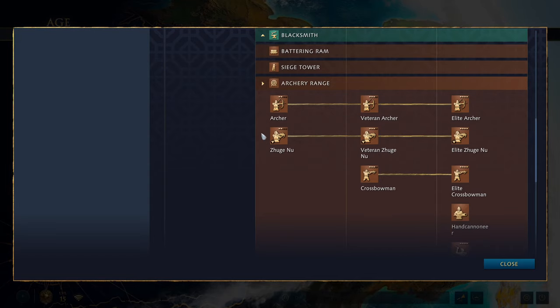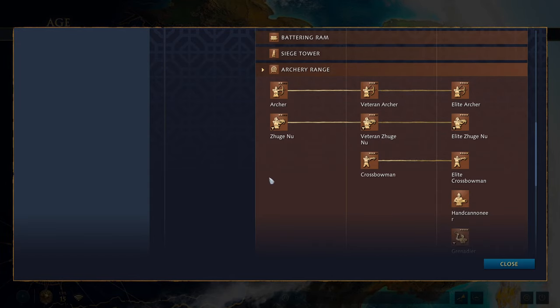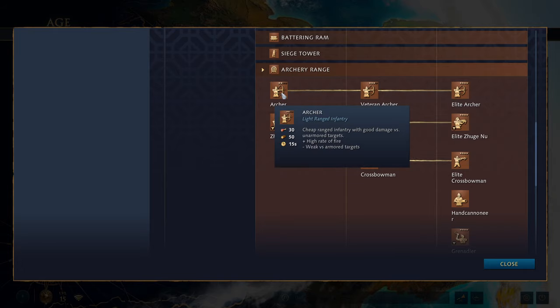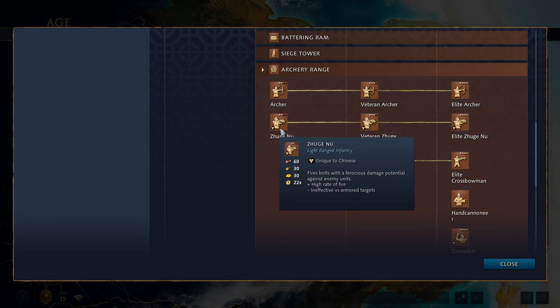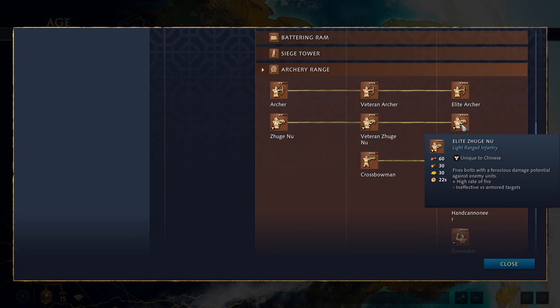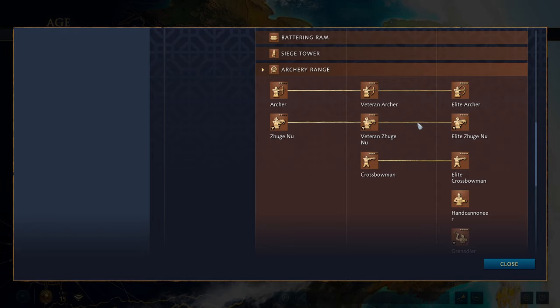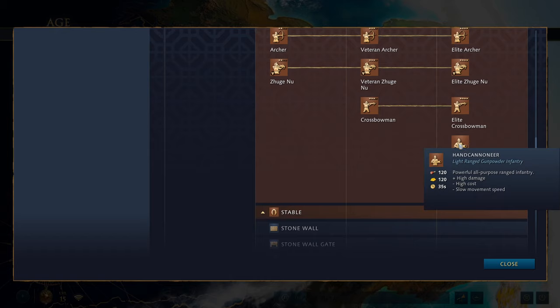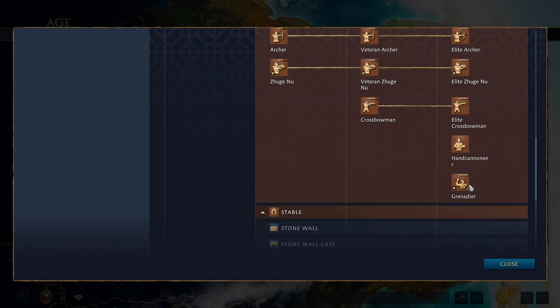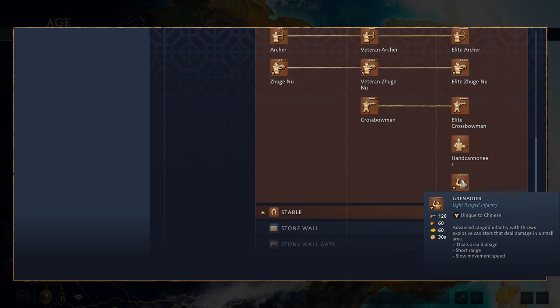The archery range is where some special units come in. In the feudal age you get the archer and, assuming you've built both landmarks, you also get access to the Zhu Nu — a rapid-fire archer, sort of a cross between a crossbow and an archer. You can keep access to this unit if you never change dynasty, or by building a specific building in the castle age. You then get crossbowmen in the castle age, hand cannoneers in the imperial age, and depending on what you build, access to the Grenadier.